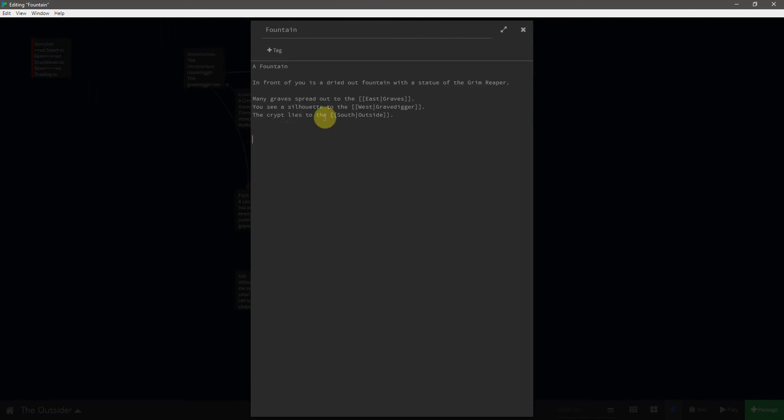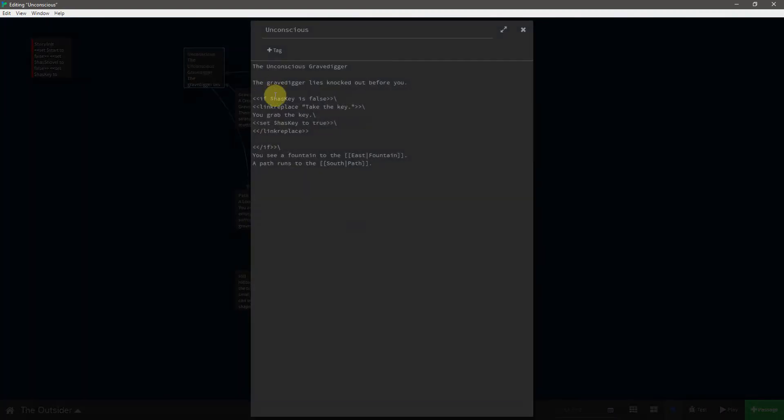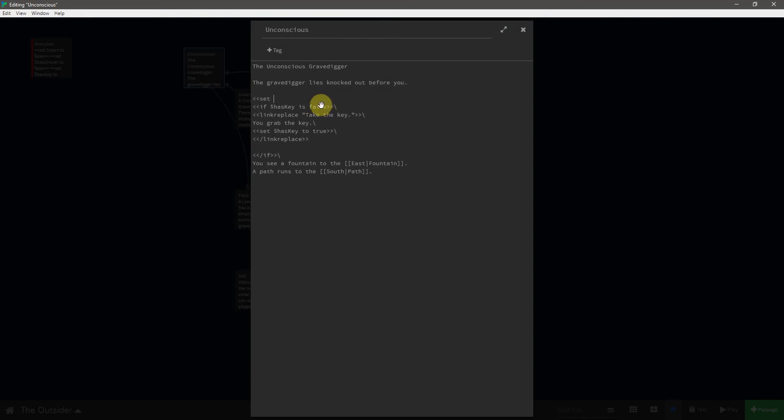Let's take all of this code, cut it, and replace the grave digger link with all that code. Make sure all the extra lines are deleted. One very important thing: we need to make sure the 'unconscious' variable turns to true in the first place. So let's close this, come to the unconscious grave digger passage, and at the very beginning — as soon as you show up here — set unconscious to true.